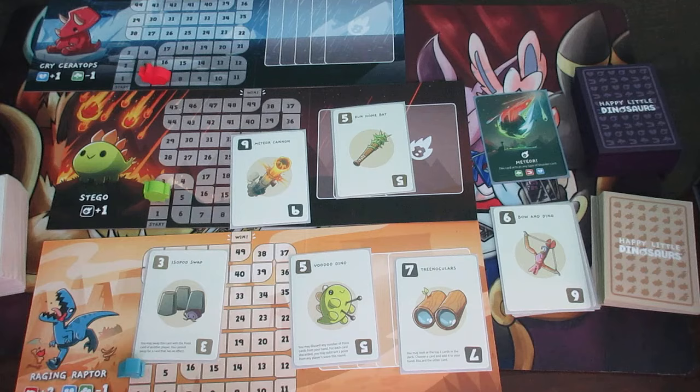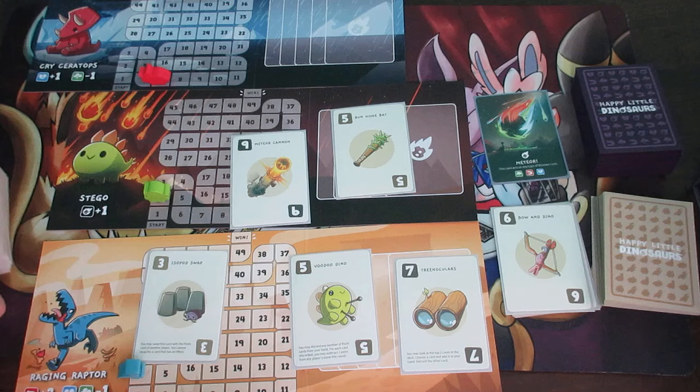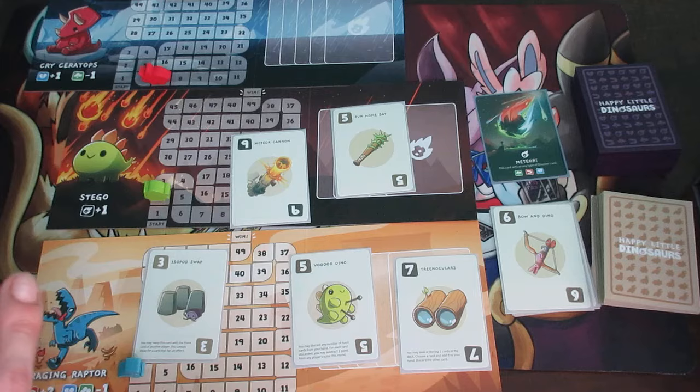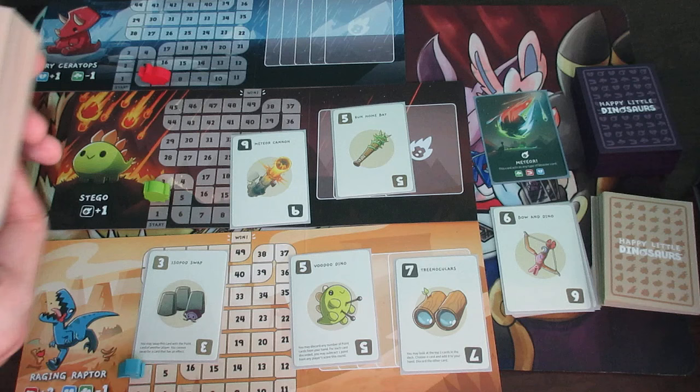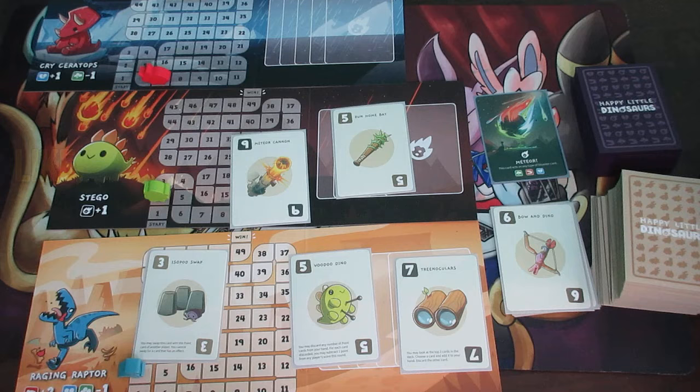And that's basically it for the game. Happy Little Dinosaurs is overall pretty simplistic once you get the gist of it. The only complicated part is ties — you may need to check the rulebook for edge cases. As long as you're following the rules, it's a pretty simplistic and very enjoyable game. Hopefully you enjoyed this how-to-play video. Don't forget to like, comment, subscribe, and turn on notifications. Bye-bye everyone, have a great day!